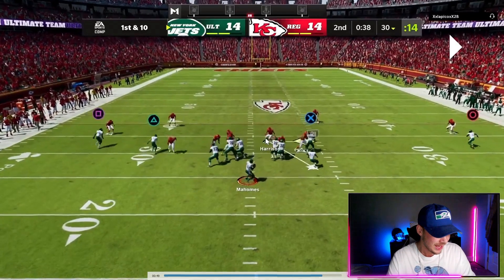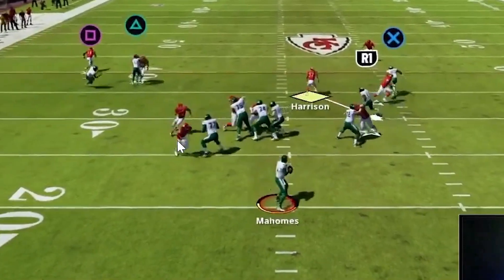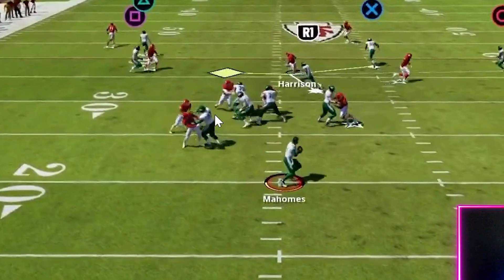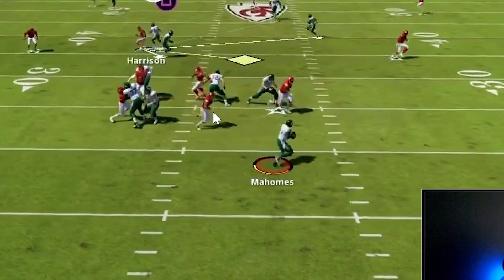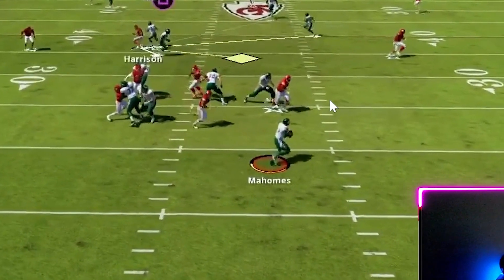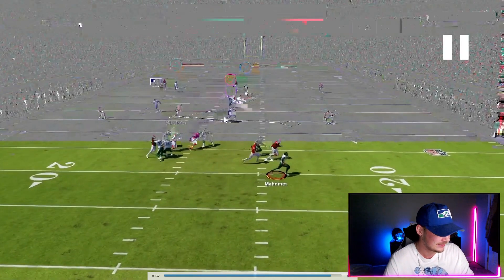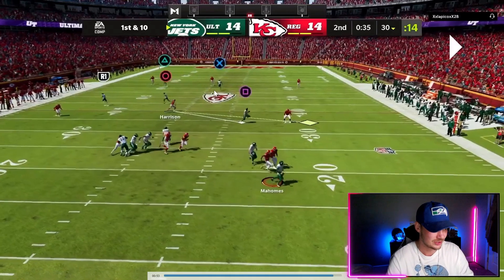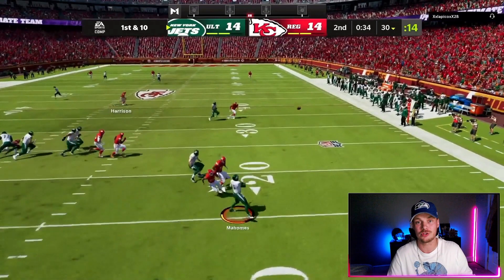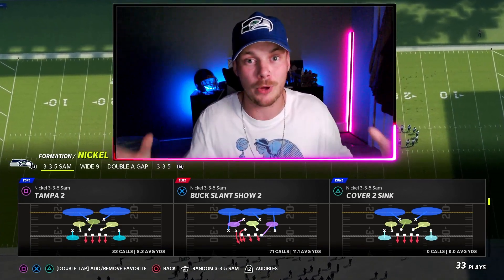Here's one more clip showing something you will see happen: I didn't take the best step in and the tackle is able to pick up our nickelback. But when the tackle picks up the nickelback, we see our looping blitzer come home free — so even if the tackle shoots out to the nickel, that other linebacker is going to get home a lot of the time. We look on the back end with the hard flat — the user was covering two players, there's really nothing open, and we force our opponent to throw it away. That is it — be on the lookout for my next video, a full breakdown of the Cover 4 Palms defense.